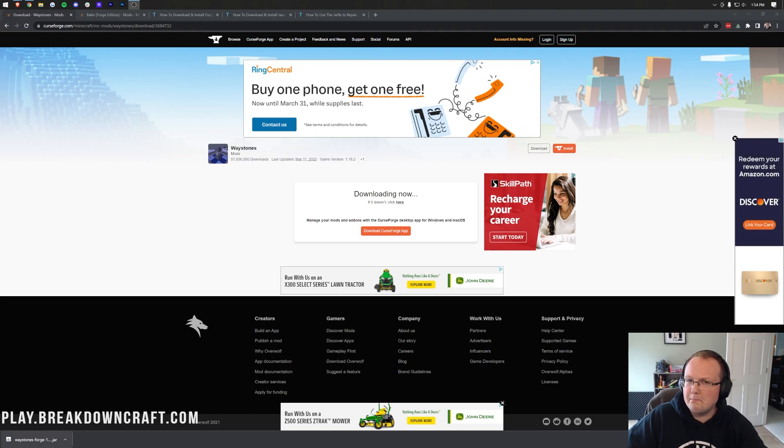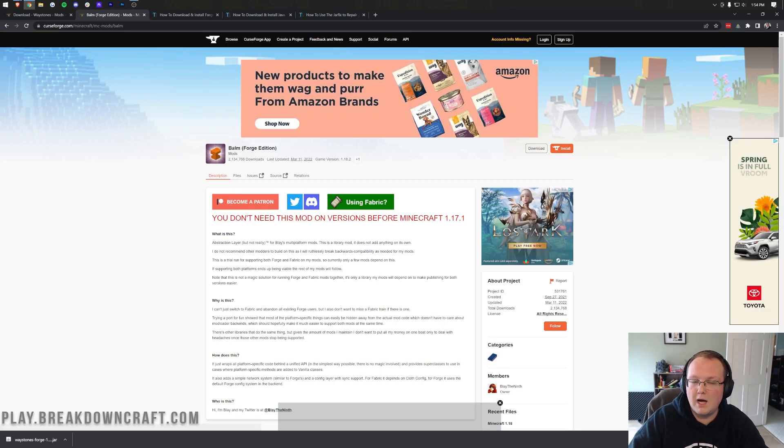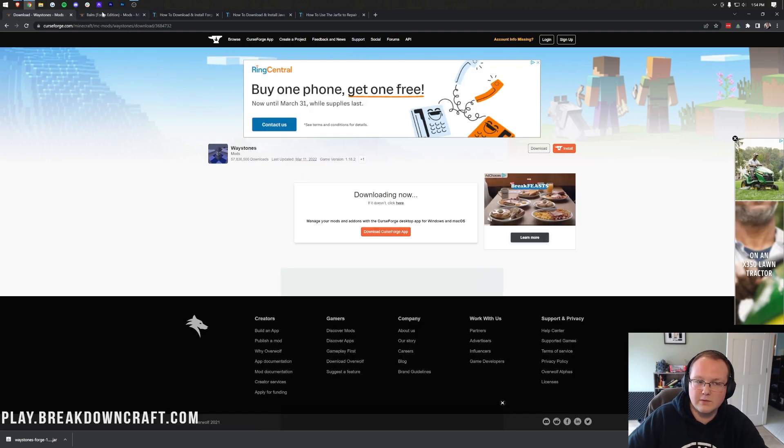And just as planned, while you were helping us keep the lights on, we downloaded this mod. You may need to keep it in the bottom left of Google Chrome or save it in the center of your screen on Mozilla Firefox. Either way, that's 100% safe — it's part of all mods, including Waystones. Now, one more thing that is required for Waystones is Balm. It's basically a library mod — library mods are mods that are required for another mod, like Waystones, to work.